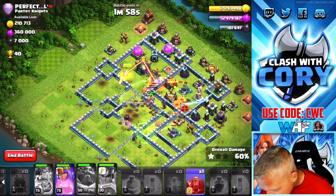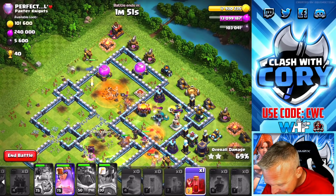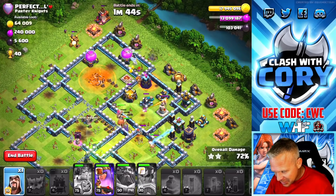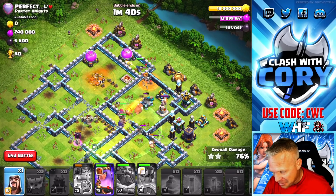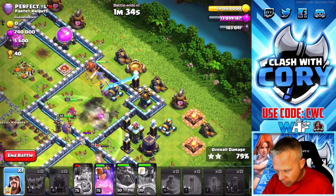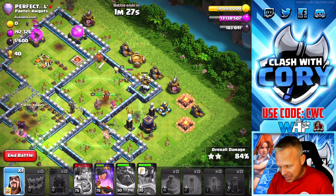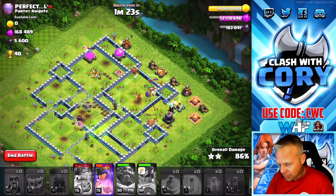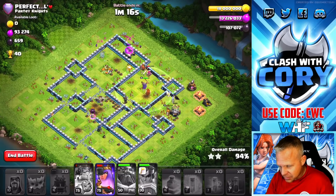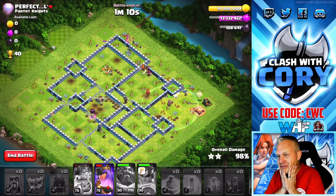We're gonna distract the Barbarian King and try to distract a couple of these Scattershots to help our remaining troops. The King went all the way over to the other side of the base — I have no idea what my BK is doing. We're gonna get some distraction spells down and a couple Wizards for cleanup. We've already used the Royal Champion ability — we kind of had to over there. But we've still got the Queen ability and the Royal Champion has a ton of health. This Queen is going ham on the back side of this base. It was a funky attack but it easily tripled.